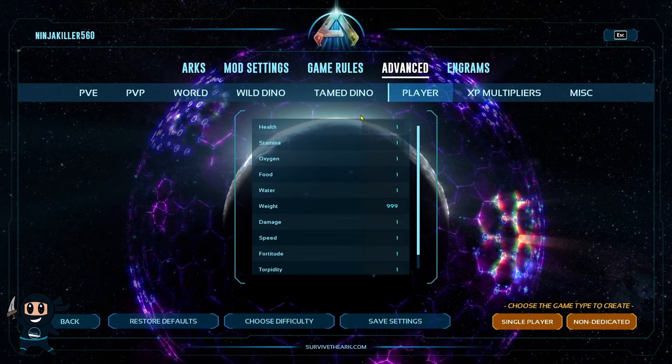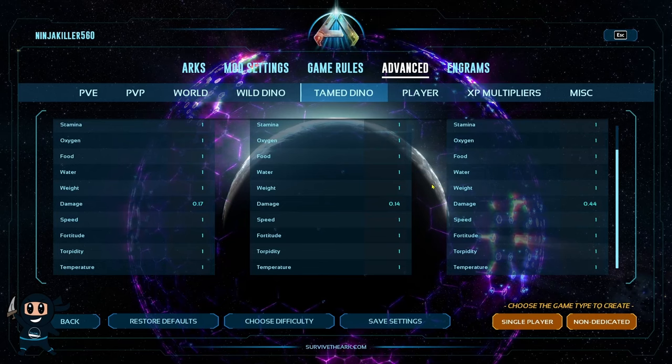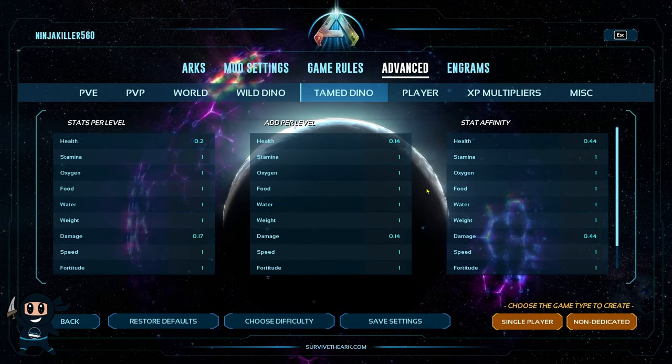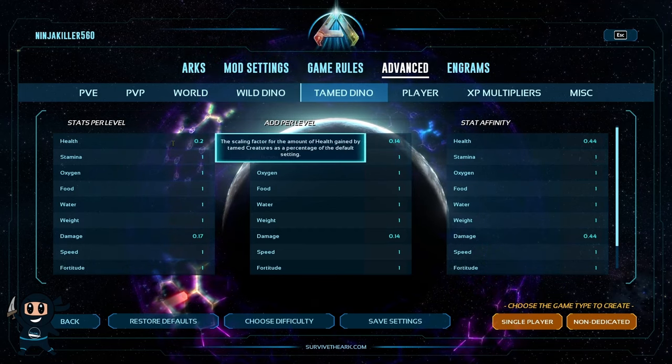Now with our players out of the way, go ahead and select the tamed dino tab so we can start working our dinos. Now, unlike players, the dinos have three categories. The first is the stats per level, which behaves similar to the player one and is basically the most important one.